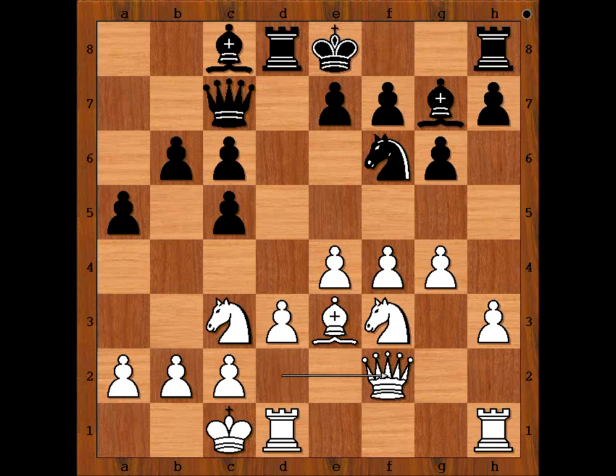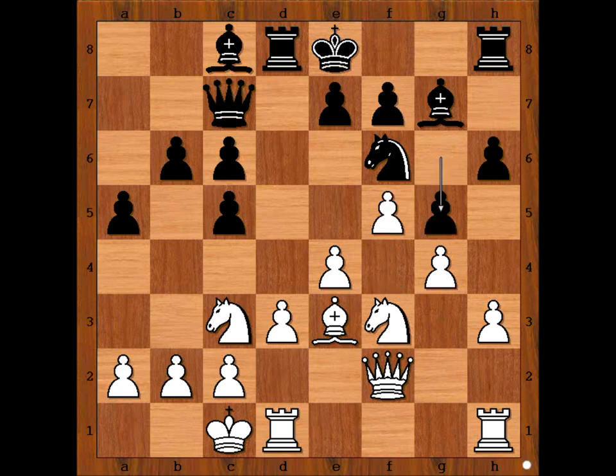Perhaps castling comes to mind. This looks like a natural move, but Black was worried about the pawn storm on the kingside and didn't trust his umbrella. So he played h6 in order to meet f5 with g5, and this is what happened in the game.